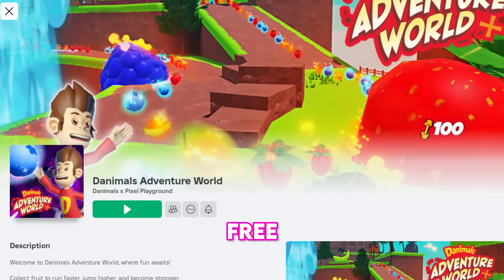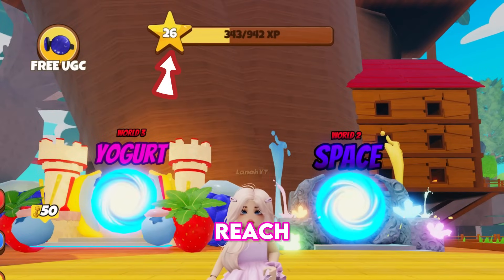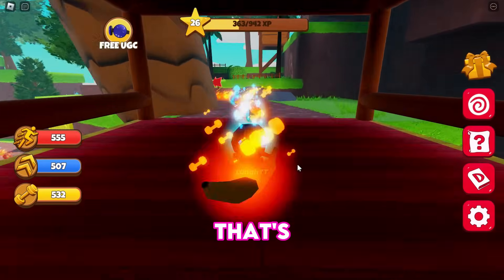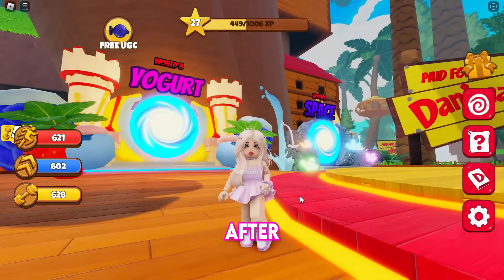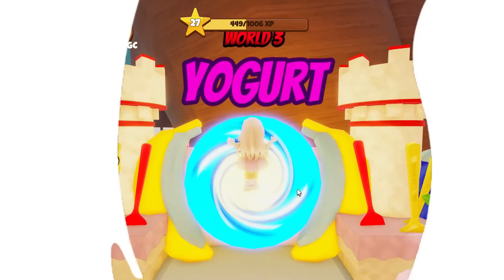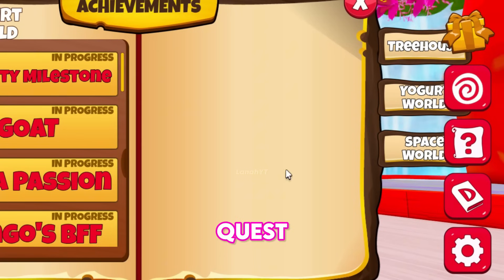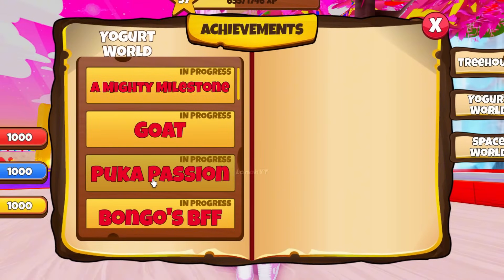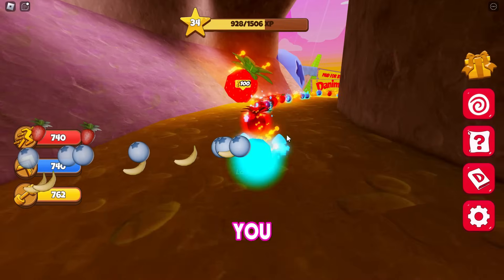Let's get another cute free item from Danimals Adventure World. First, reach level 25 by running and collecting fruits, which is easy. Then go through the portal to the yogurt world, open the quest menu, and look for the Puke Passion quest. Your goal is to collect 500 blueberries and 500 strawberries.